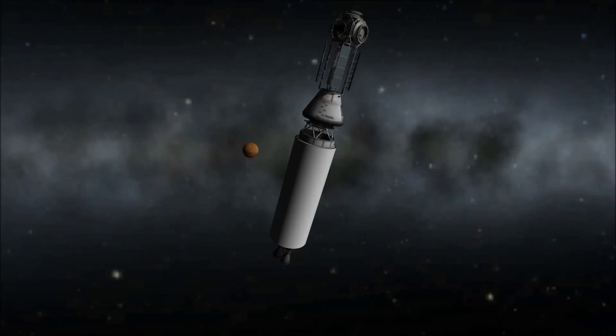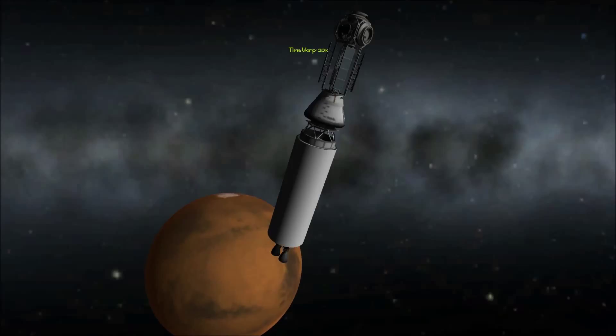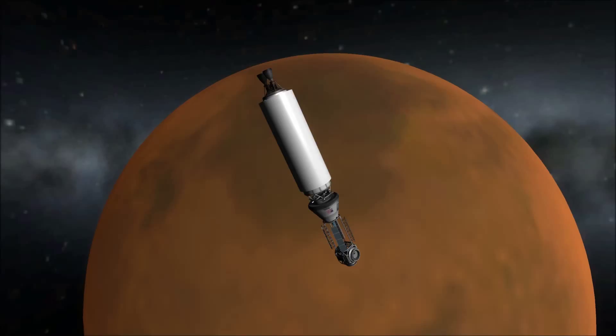The transfer stage was plenty to get to Mars and circularize, which was good, although it wouldn't go much farther than that without a bigger rocket. The space station ended up in a near-polar orbit, which is not the best, but it works, and I can adjust the inclination as I approach Mars rather easily from far away.